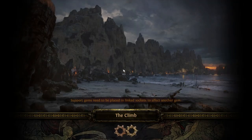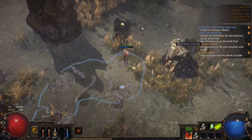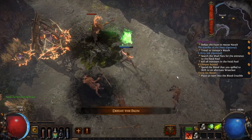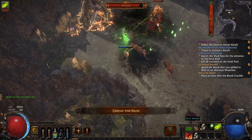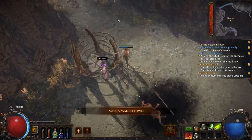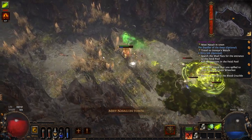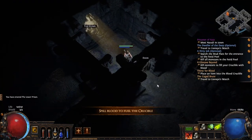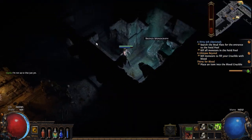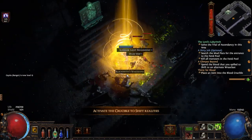Once you get to the Climb, activate the waypoint and go north. Get those skill points and proceed to kill the miniboss. In the lower prison, take the waypoint and do the first lab — you don't want to come back searching for it later on.